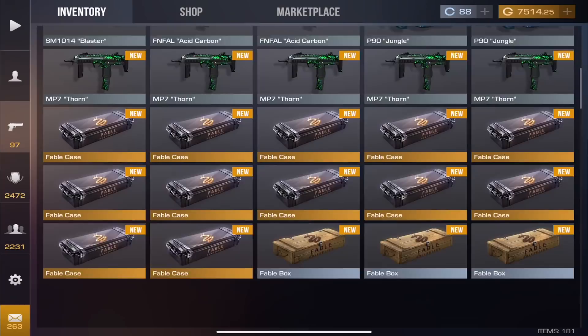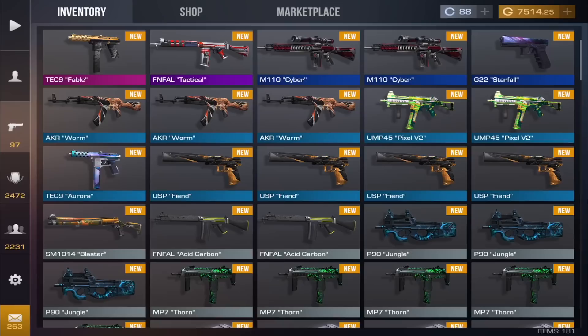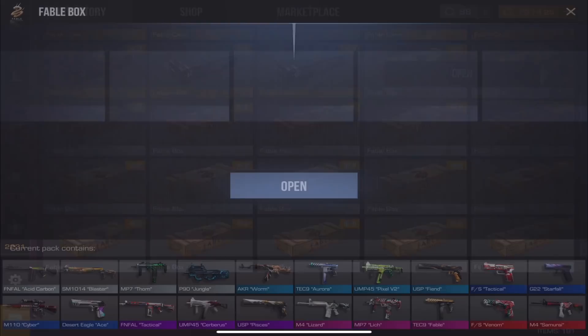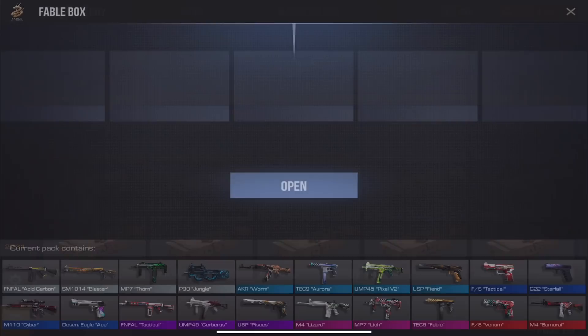Got Pixel again, already gotten that. I like the Pisces and the Jungle — should I do some trade-ups? I have so many. Opening two more, then back to cases. The boxes are just trash — we're not getting anything good out of these. You've gotta buy cases.